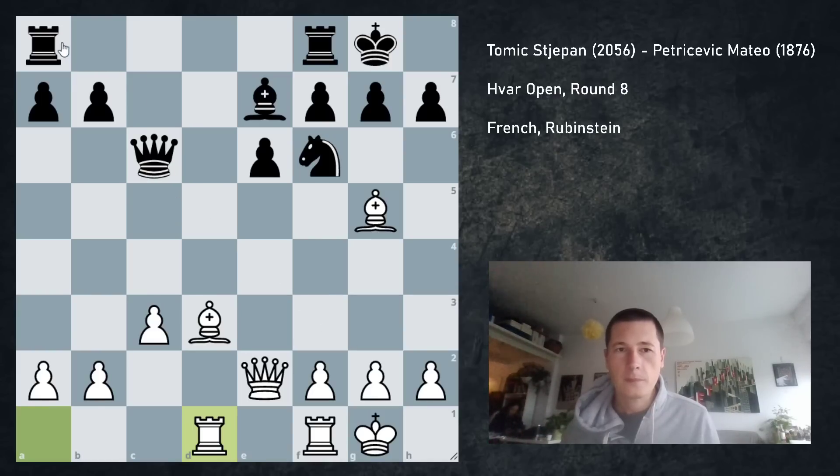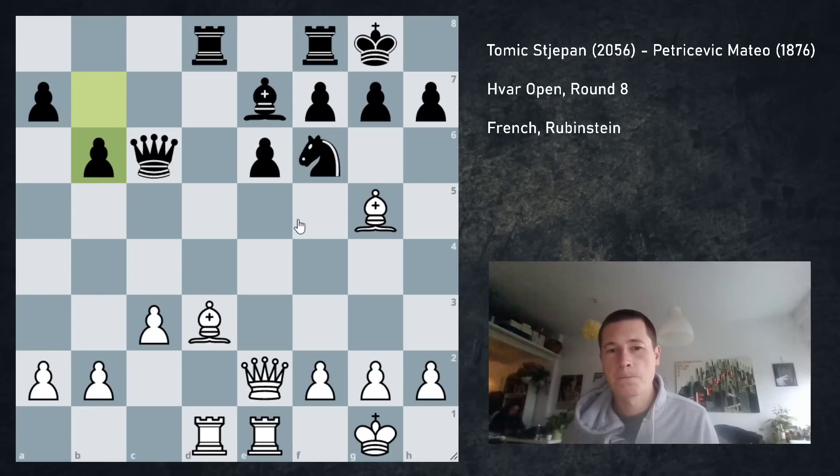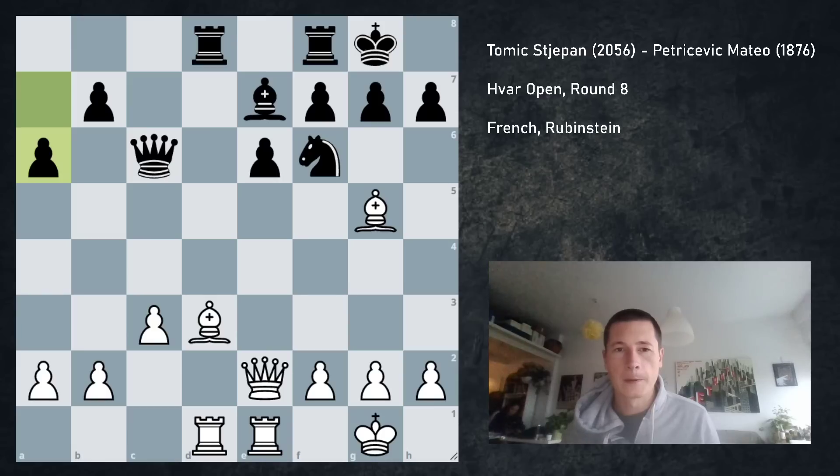I played rook ad1. He played rook ad8. I played rook fe1. I didn't think there was any use doubling my rooks on the d-file because he always has ideas with knight d5. So I played rook fe1, just improving my rook. He played b6. I'm not sure what the use is unless he wants to prevent bishop to b5, which could be annoying if he wants to double with rook d7. I think he should have played a6 to prevent bishop b5, not b6 — it saves the pawn all the same but prevents bishop b5.